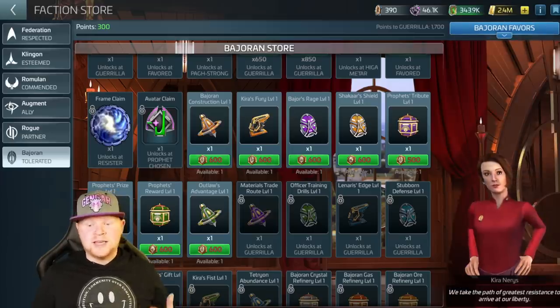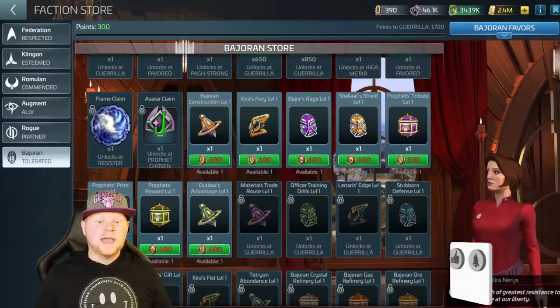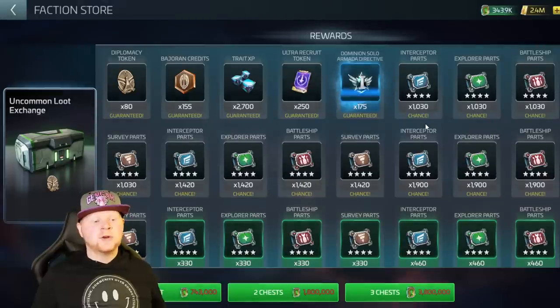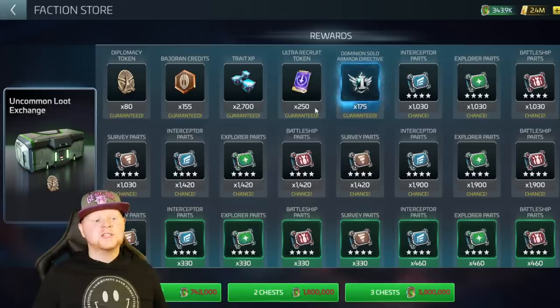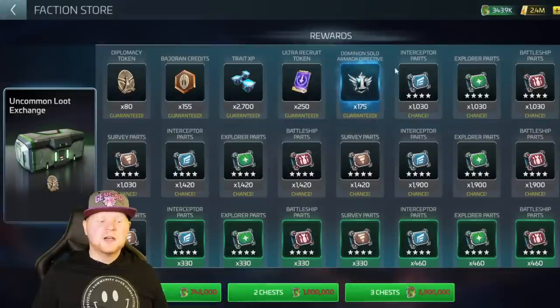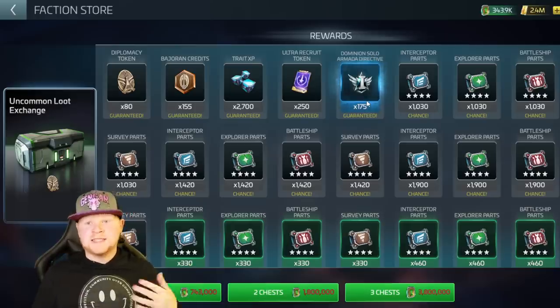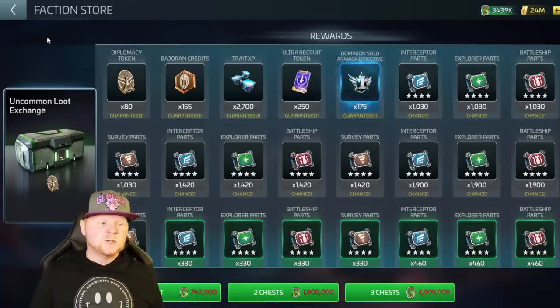There are multiple ways to get credits. If you do your uncommon armadas every day, you can pull the uncommon chest with that armada credit we talked about. That chest guarantees 175 solo rares, so you're going to get about two, maybe three rare directives a week depending on the armadas you're hitting. You'll also get Bajoran credits here, more credit sourcing, as well as diplomacy tokens — which we'll cover when we discuss spending those.